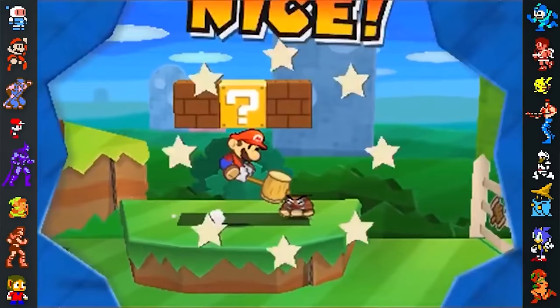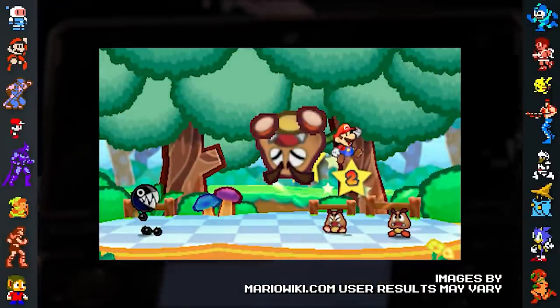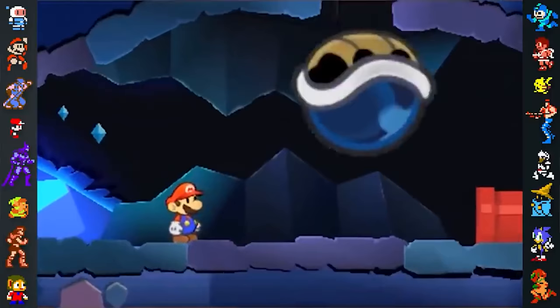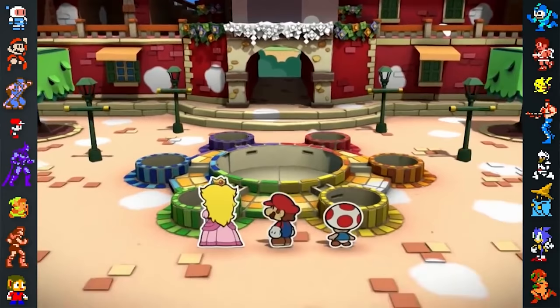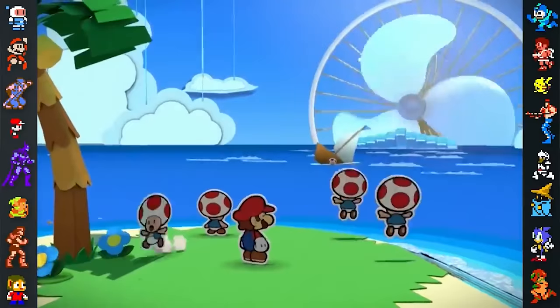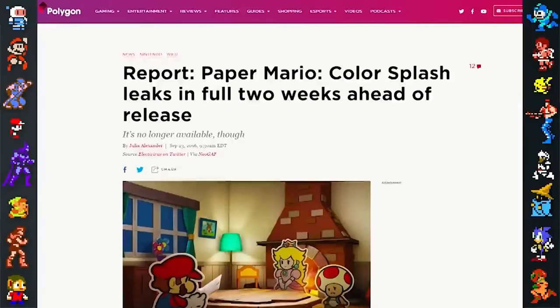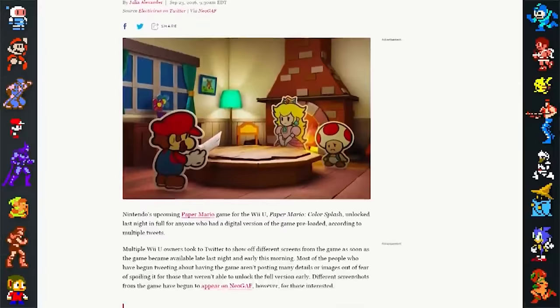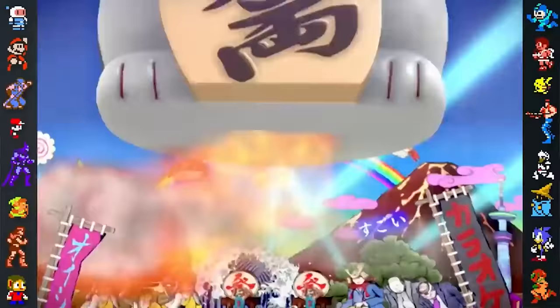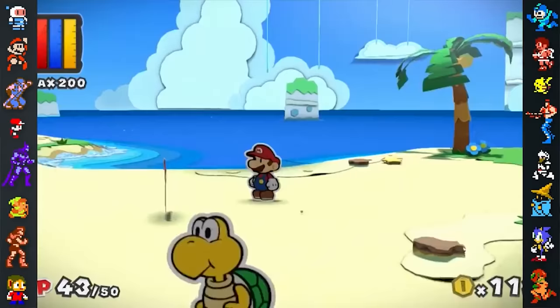Another secret about Sticker Star is that it originally had partners in the game other than Kirstie. These additional partners were apparently removed because they took the focus away from the sticker-based gameplay. Early footage, and at least one screenshot, show a Chain Chomp partner fighting by Mario's side and helping him overcome environmental obstacles. Players would have to wait four years to get their hands on a new Paper Mario game, but some fans were able to play Paper Mario Color Splash before the game even released. Color Splash was available for pre-purchase on the Wii U eShop two weeks before the game's release, but some fans discovered that the pre-purchase download hadn't been locked. Nintendo of America had accidentally made the full game available two whole weeks before launch.